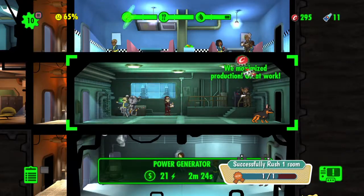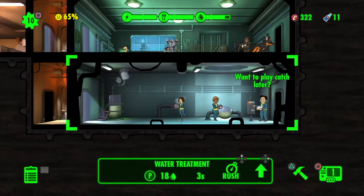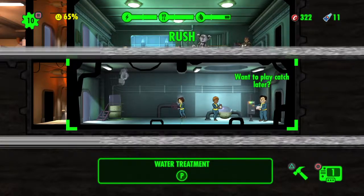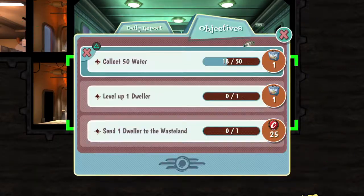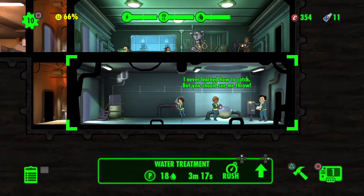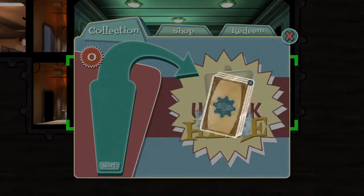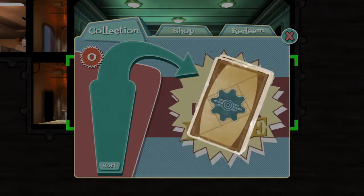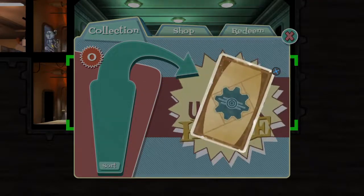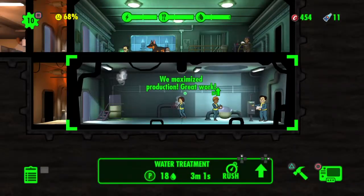Let's see if we can rush this. I don't know if it's going to give us the full 30 water but 18 is okay. Nonetheless, level up one dweller and we get another lunchbox — told you, we're in it. Microscope. More leather armor. Quit giving me charisma stuff. And another lunchbox.